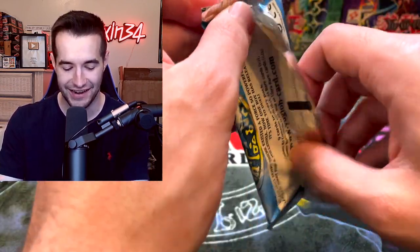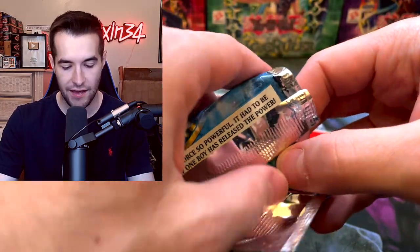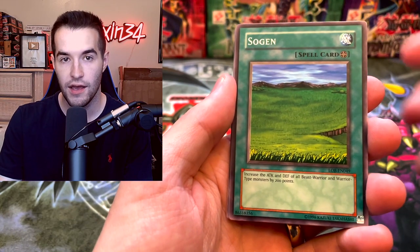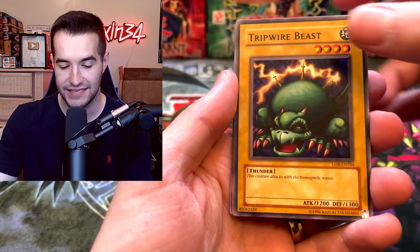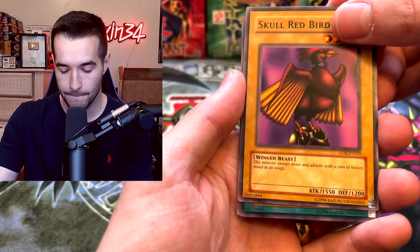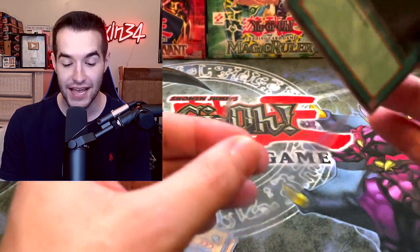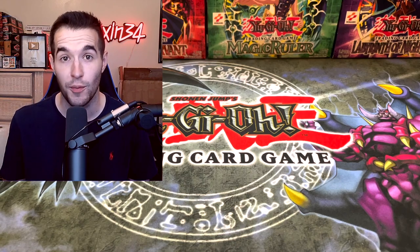From Metal Raiders we pull Armored Zombie, White Magical Hat, Kojikocy, Mesmeric Control, and Electric Lizard. It all comes down to the final pack - Legend of Blue Eyes. Only one foil pulled total. We have Sogen, Mystical Sheep Number 2, Tripwire Beast, and Skull Red Bird. The last card is Dark Hole - LOB-EN. We always seem to pull Dark Hole from Legend of Blue Eyes.